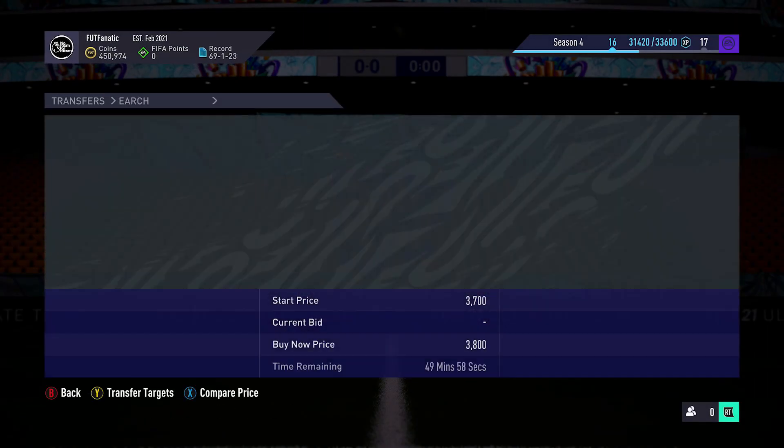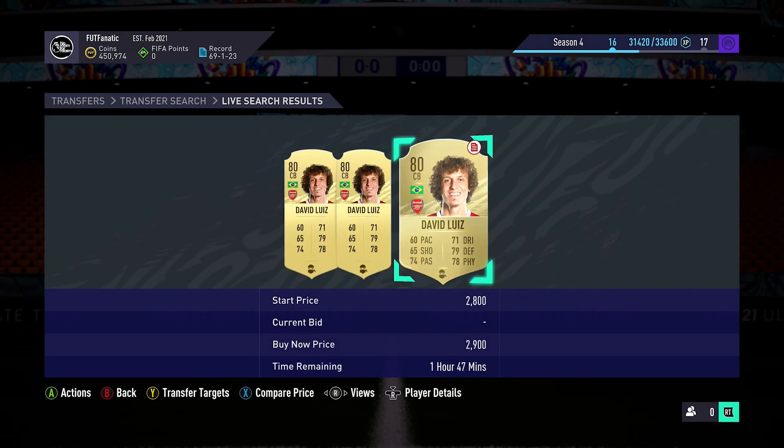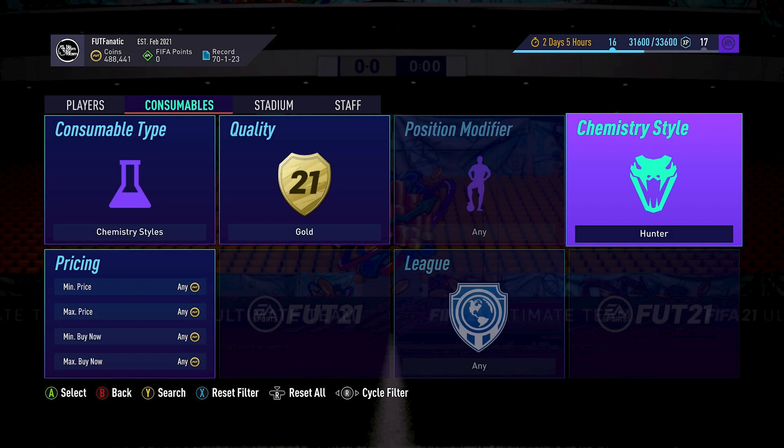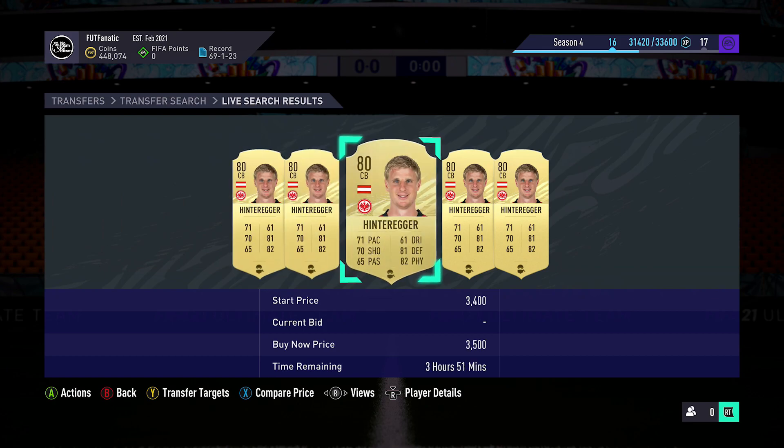In this video we're looking at strikers with a hunter chem style and centre backs with a shadow chem style, but you can use any position with appropriate styles. For forwards: hunter, sniper, deadeye, marksman, or finisher. For midfielders: artist, architect, powerhouse, maestro, engine, and catalyst. For defenders: shadow, sentinel, guardian, gladiator, backbone, or anchor. For goalkeepers: wall, shield, cat, and glove. This ensures you're looking at appropriate chem styles for each position — an unsuitable chem style simply won't sell.